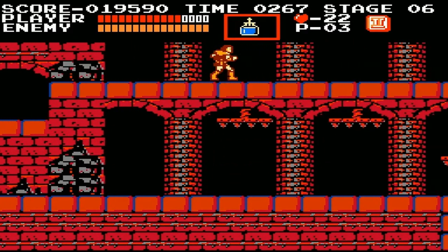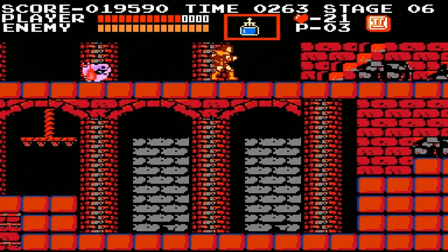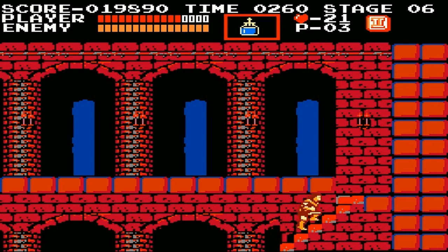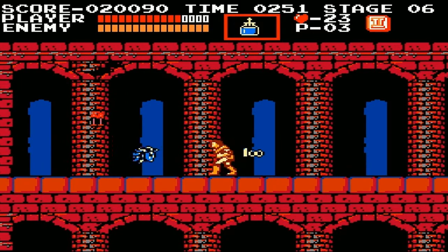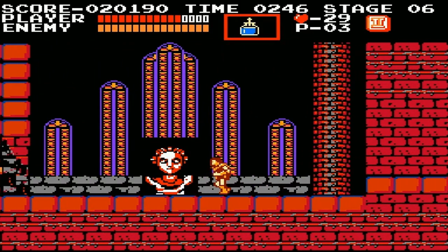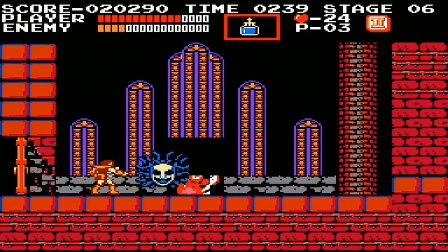The holy water's great because you can use it to stop enemies. They'll just stop right on the screen and they cannot move, as I demonstrated there with that ghost. You can also use it to your advantage to take out bosses, and it is very effective against bosses. Takes out Death, takes out Medusa. I believe I use it on all the bosses with the exception of the bat.